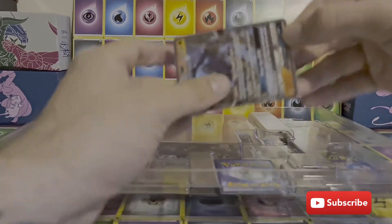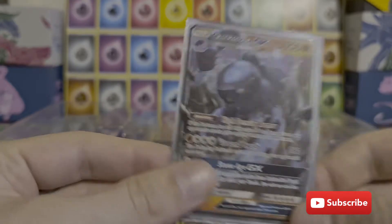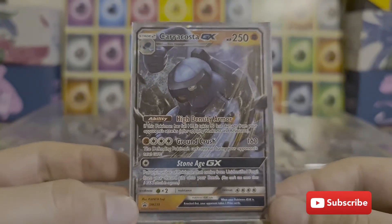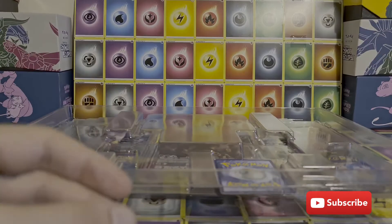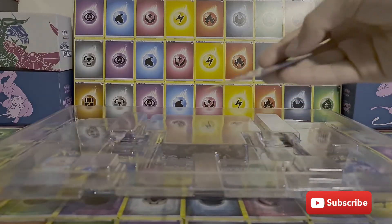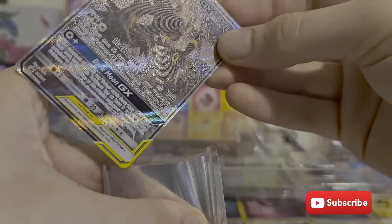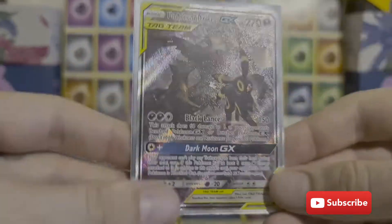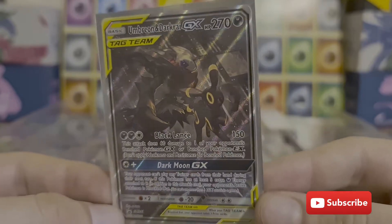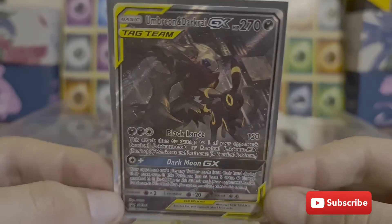This is the Caracosta. That's a nice artwork there. And finally, this is the one that I've brought the box for — Umbreon and Darkrai. That's just the most evil looking artwork ever and it is so cool.